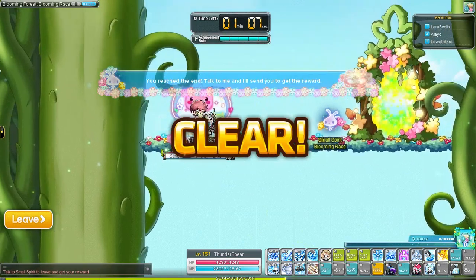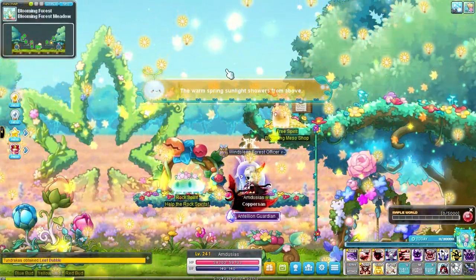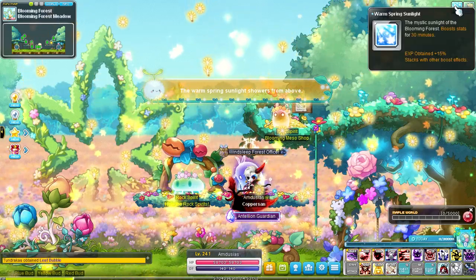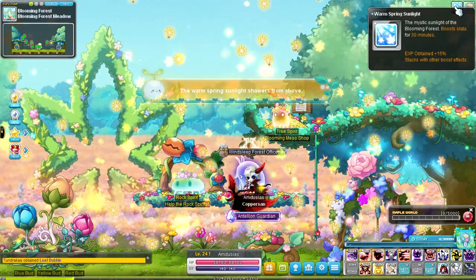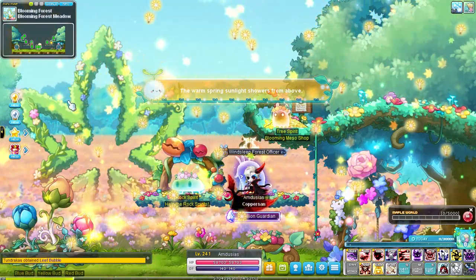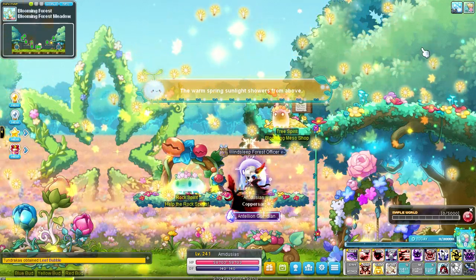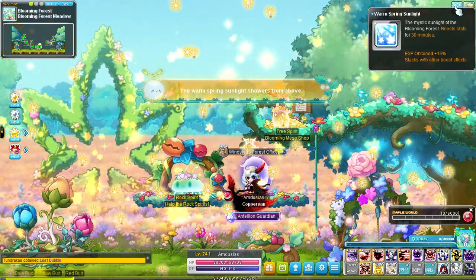At every 30 minute mark you'll be able to get a special buff if you enter the event map. The type of buff depends on whether it's an odd or even hour. You'll either get a 15% bonus EXP buff, or a buff that gives 15 all stats, attack and magic attack, 15% defense ignored, 15% boss damage, and 1500 HP and MP — a great buff to pick up if you just want to start bossing.